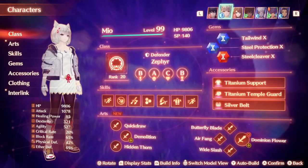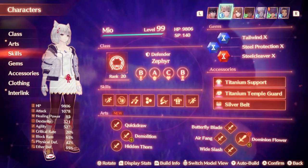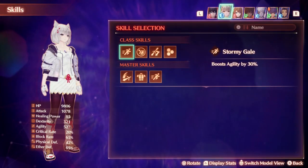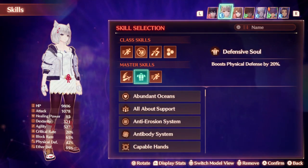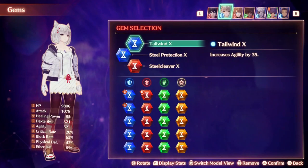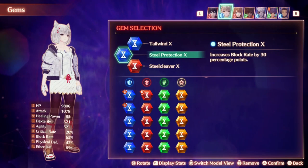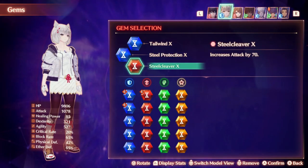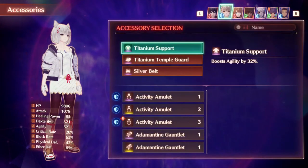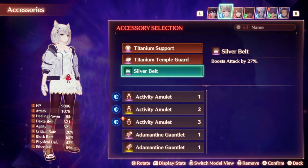Mio is in her default class of Zephyr, set up as a strong agility tank with some phase tanking qualities, because keeping her alive is important. Her master skills are increasing physical damage to better keep aggro, Defensive Soul for damage mitigation, and Evasion Expertise to dodge ranged attacks more frequently. Gem setup includes increased agility by 35, increased block rate by 30 percentage points, and increased attack by 70. Accessories are high percentage stat boosts to agility, max HP, and attack.